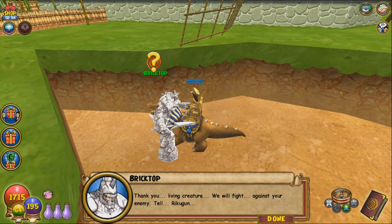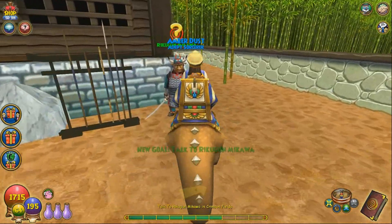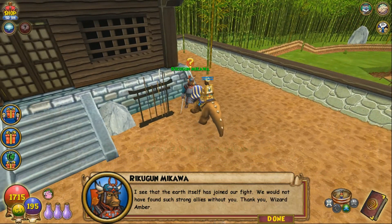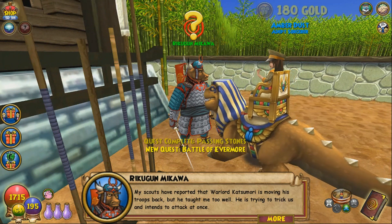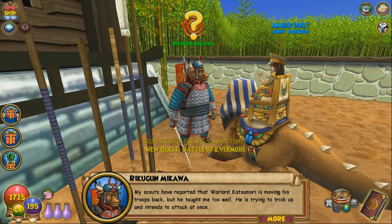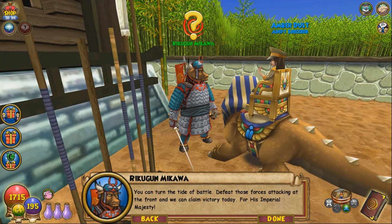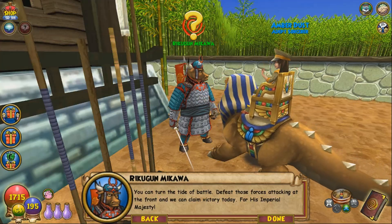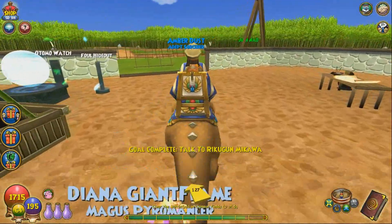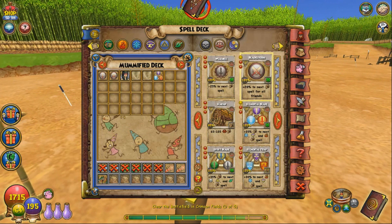In-game: 'Thank you, living creature. We will fight against your enemy. Tell Rikugan.' In-game: 'I see that the earth itself has joined our fight. We would not have found such strong allies without you. Thank you, wizard. My scouts have reported that Warlord Katsumori is moving his troops back, but he taught me too well — he is trying to trick us and intends to attack at once. You can turn the tide of battle. Defeat those forces attacking at the front and we can claim victory today. For his imperial majesty!' Everyone scream it with me — pause the video and type it: For his imperial majesty!